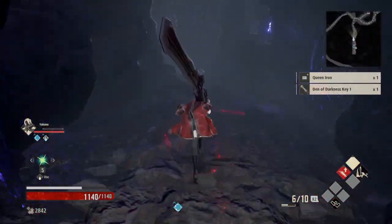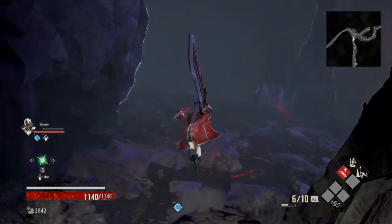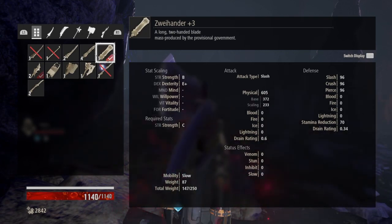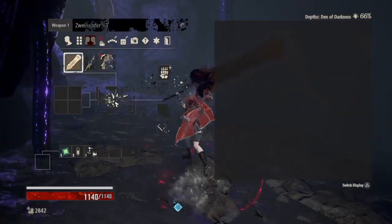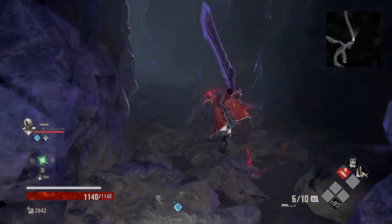Got a den key — that'll be good. It is a plus three too, so that definitely helps. Its base damage is 605. That's insane.